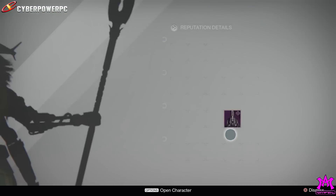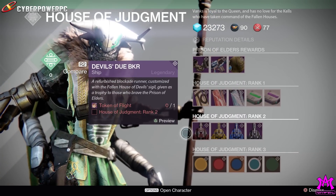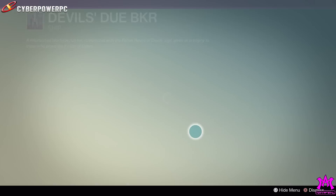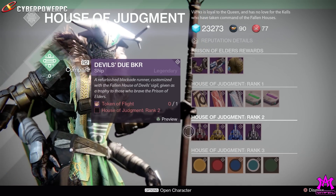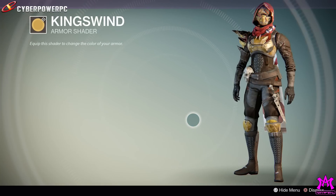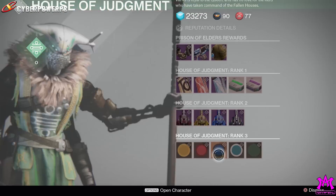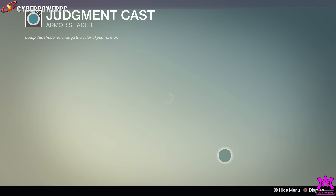Come on, Bungie. I used to sit around in school drawing ships and none of them were palette swaps of each other. How hard is it to make different-looking ships? Then we've got House of Judgment rank three shaders — King's Wind looks like poop. And they're all going to be palette swaps of each other — everything will be brown except for the chest piece. These shaders are poop too. Can we get some color?